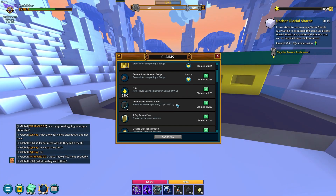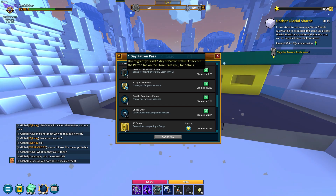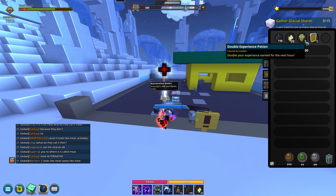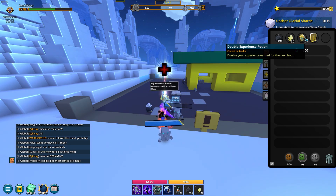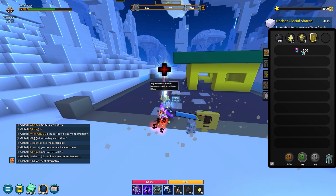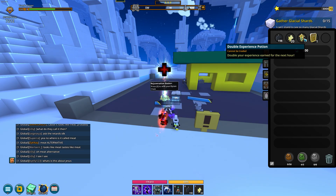There was some maintenance today so we got three double experience potions and a day of patron extra — that's gonna be really nice. I'm definitely gonna use this XP thing right now. If I were you, I'd probably save it for a Saturday with the Saturday experience bonus and use that at the same time when you're just hardcore grinding XP. But I have a smaller goal, so I'm just gonna use it now.